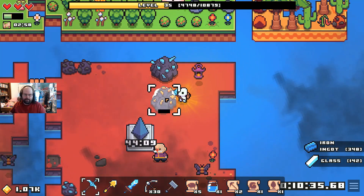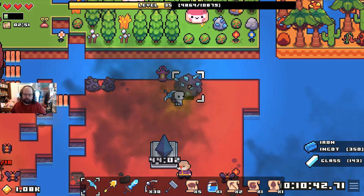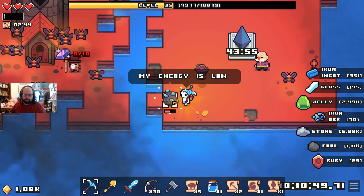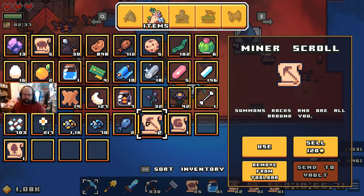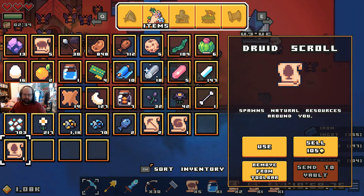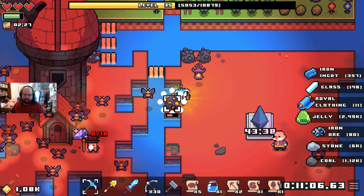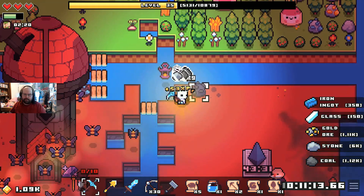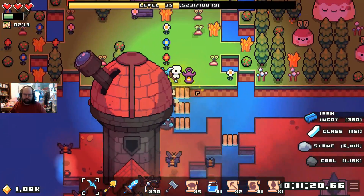We're going to clear this entire island of resources - I believe that is iron. Yep, that was iron. Energy is low, okay. This system summons rocks and ore all around you, spawns natural resources around you. I'm kind of not wanting to do that right now. I'm more inclined to use the minor scroll, although let me go in here and check and see if any of the scrolls I have can be dropped off.